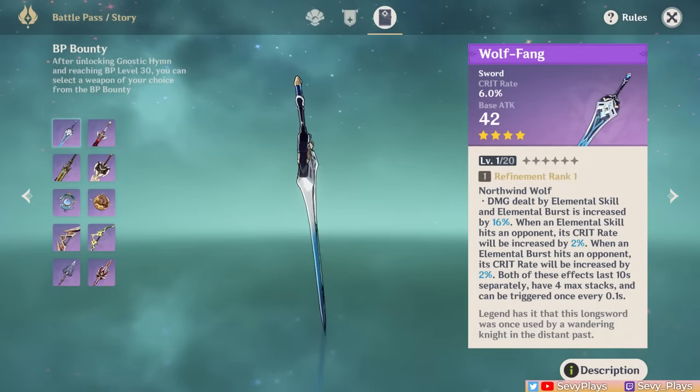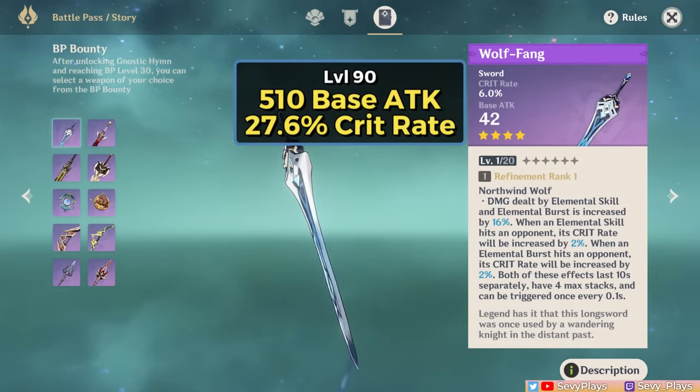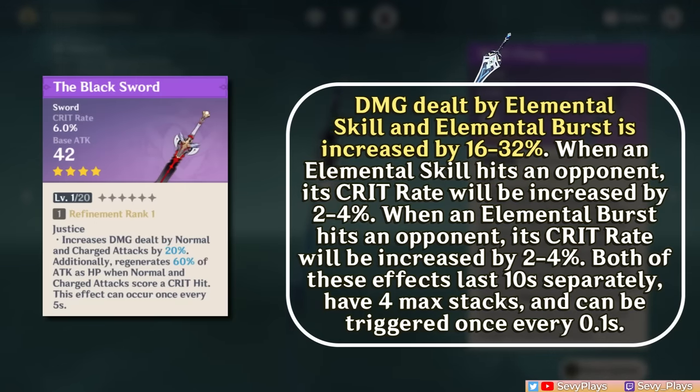The first weapon on the list is the new sword, the Wolf Fang. It comes with 510 base attack, 27.6% crit rate, and a very sleek appearance. Its passive is really good. First, it gives a skill and burst damage bonus. This is a nice contrast to the Black Sword, which gives a normal attack bonus. So now the BP swords give options for units depending on which talents their damage is more skewed towards.